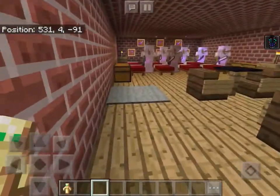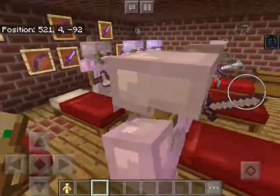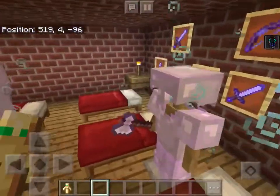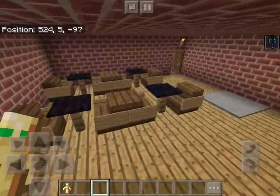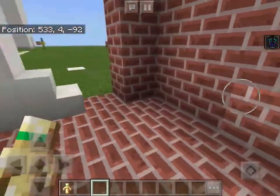Here's the soldier barracks, where the soldiers actually lived and slept. So these are their beds and these are their armor stands. And these are the weapons they used. Here's their chest where they sat to talk, and here's the carpet.